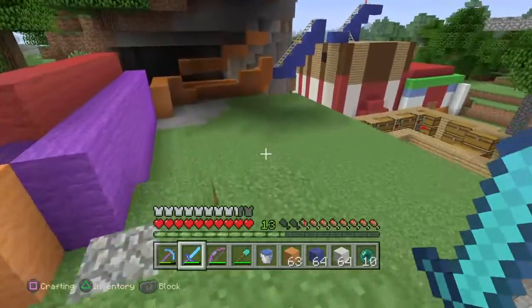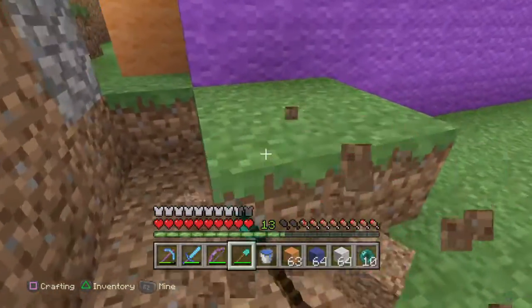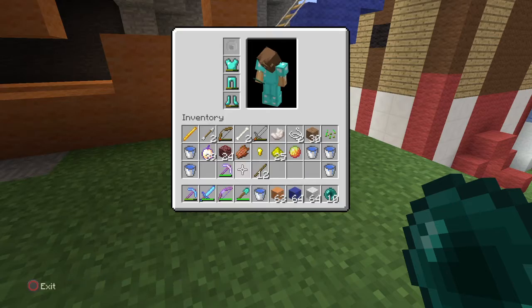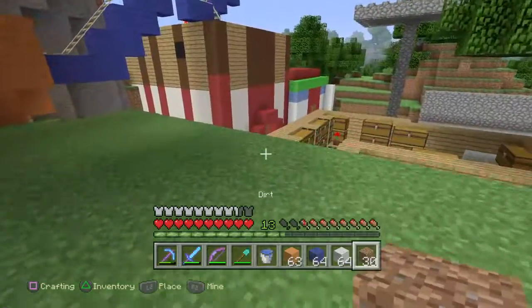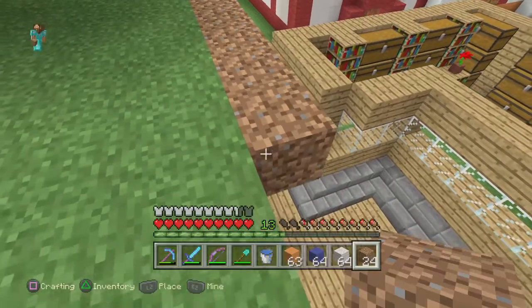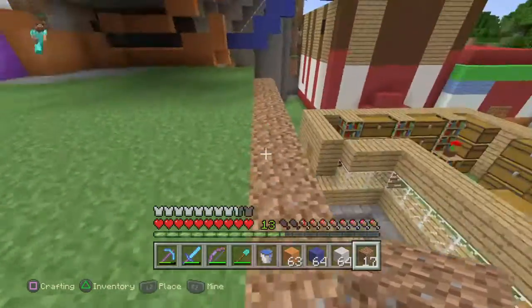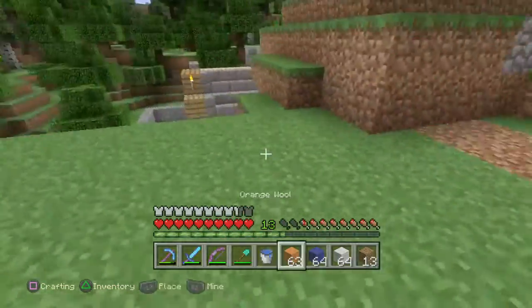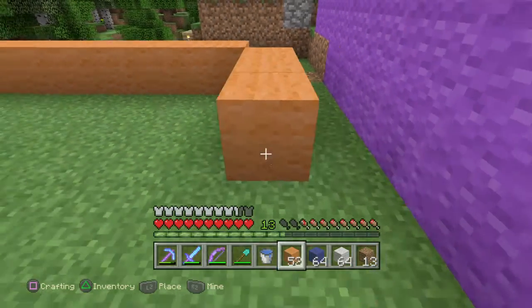I don't know if it's gonna be long enough, but yeah it's gonna be long enough. I just need to take this away. I'm gonna try to make it longer on the side — on the outside, like this part of it — because it's gonna be inside. The outside right here is going to be made out of orange wool.